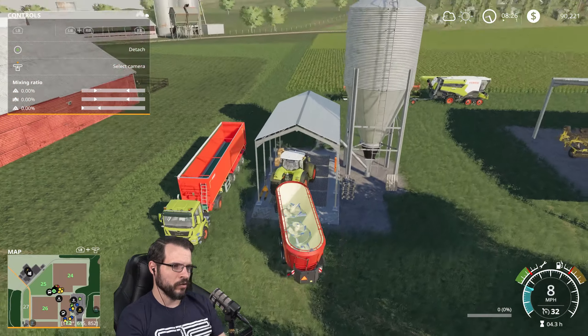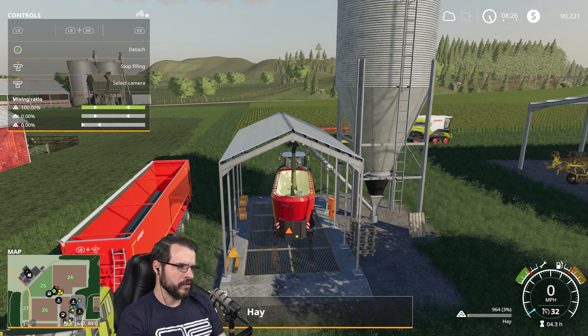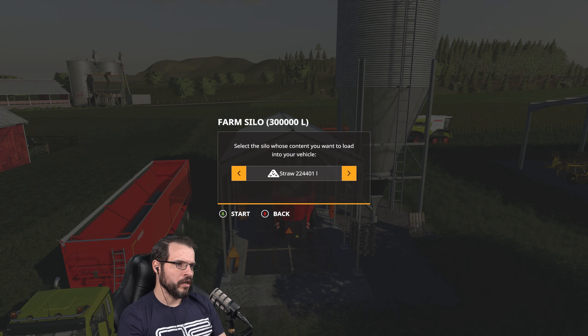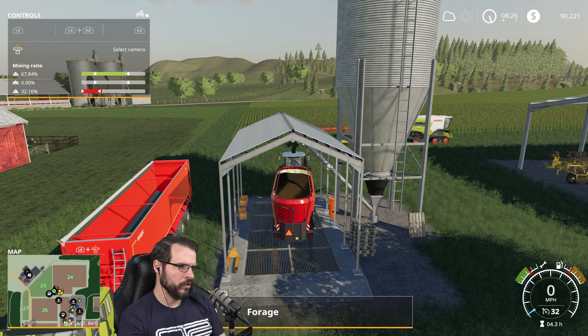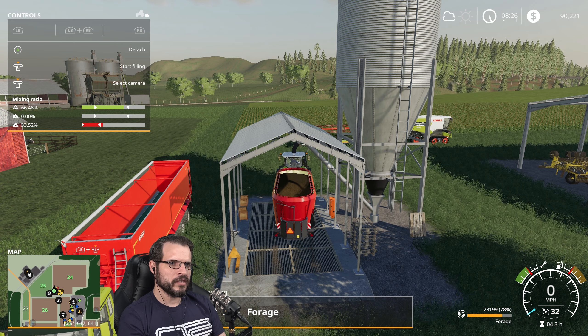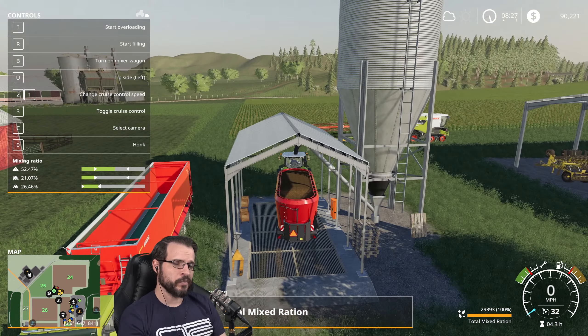So the way I do it, if I'm using this little trailer or the vehicle: start filling with hay. I want to get this to 51%, as close to 51% as I possibly can get. The stop-filling button is L on my controller. All right, 52 — close enough. Then we want to grab straw until we get to 78-79%, something like that. There we go, 78 — close enough. So that means we're only actually going to be using 22% silage. And right at the very end — total mixed ration, pop. So there you go — that's almost perfect ratios.